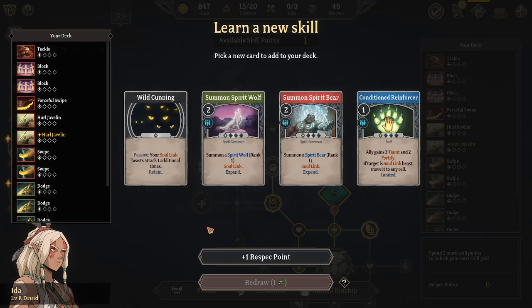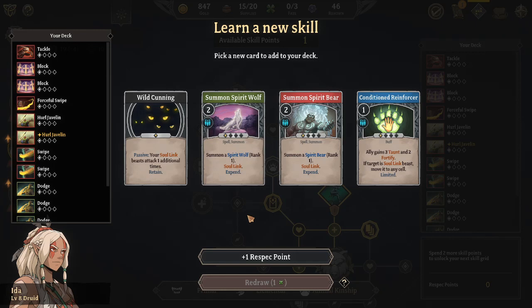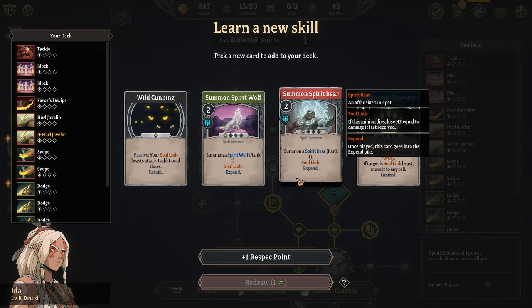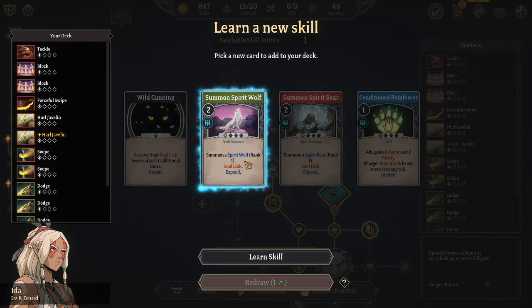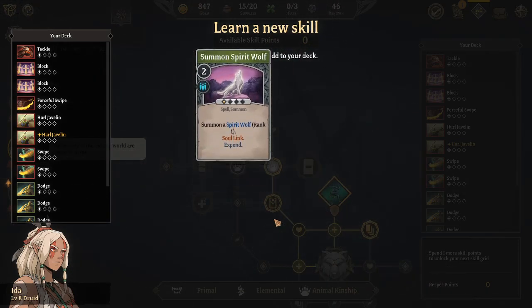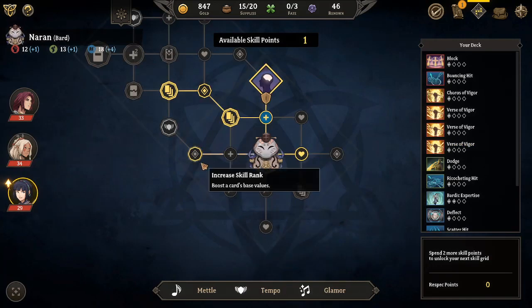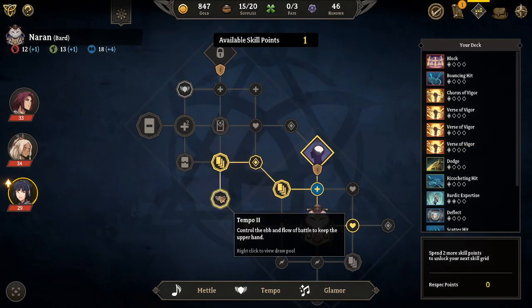Wild Cunning is really good too, but that's useless until I get an animal. Honestly I think I'm going to go with Spirit Wolf. I think that'll work out.